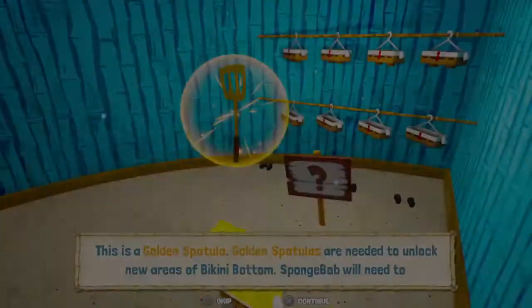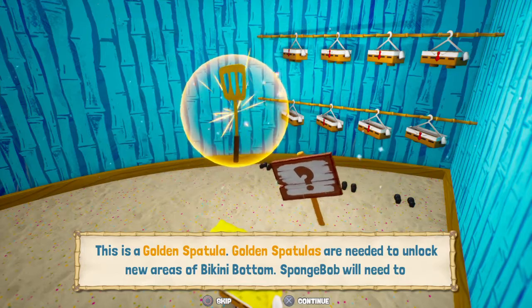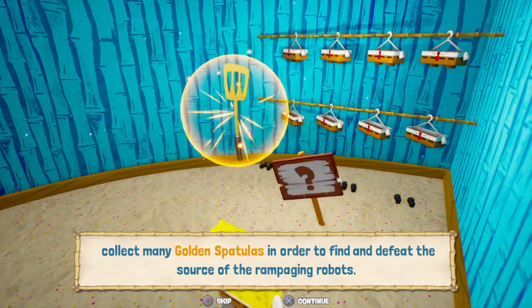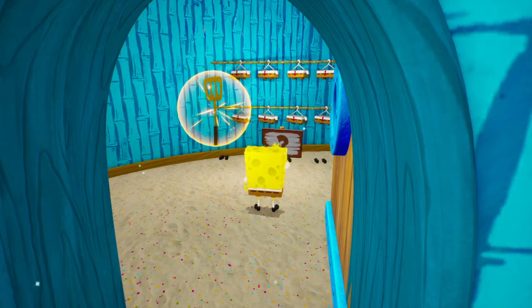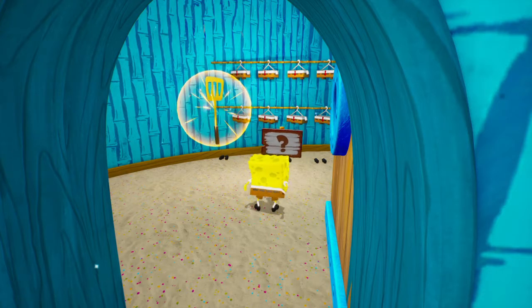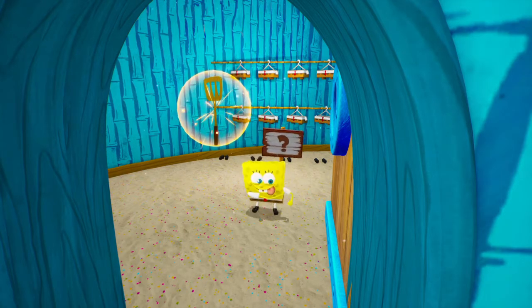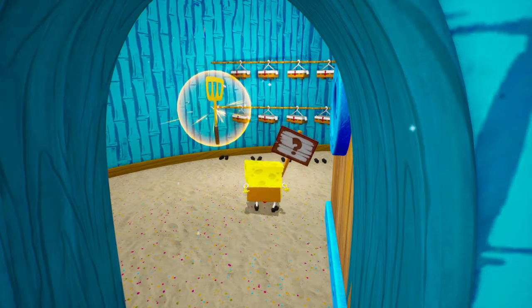Golden spatulas are needed to unlock new areas of Bikini Bottom — SpongeBob needs to collect many golden spatulas to find and defeat the source of the rampaging robots. Now, as I said in my last part, not only will I be collecting all the golden spatulas and all the socks in this game, but I'll also be getting all the trophies. One trophy requires collecting everything in SpongeBob's house: all the shiny objects, Patrick's sock in the closet, and this golden spatula.